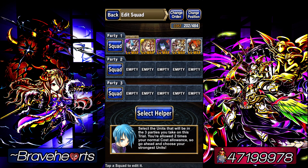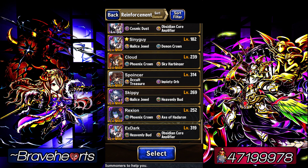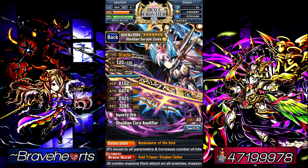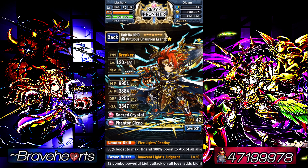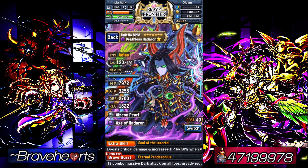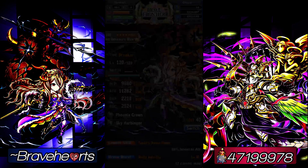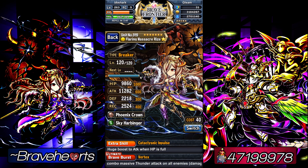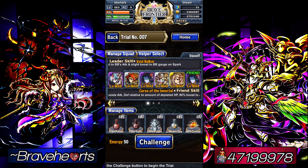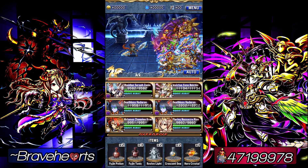Hey guys, welcome back to my channel featuring Brave Frontier. This is Sir BB Shark and today we're going to do a video for Trial 7, the Arc Trial. Here I'm showing you guys my squad setup: Xenia lead with a Hateron lead, and Krantz as my mitigator, another Hateron as a sub, Melchio for status null, and Rize to help nuke. We're just going to play this trial very offensively.